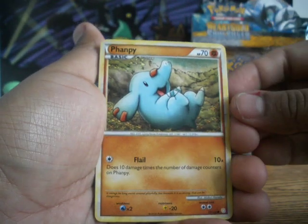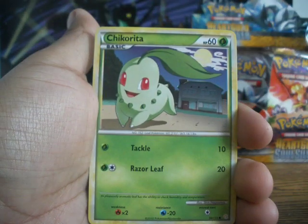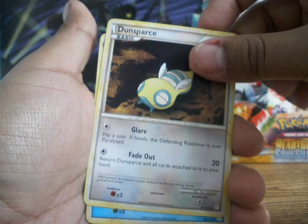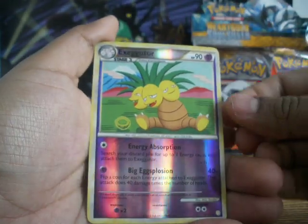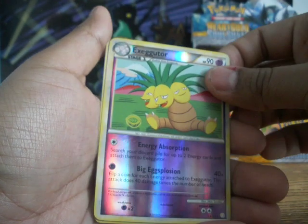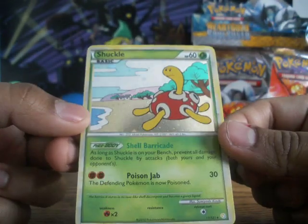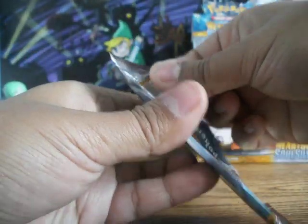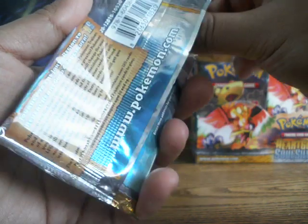Here we have a Clefairy, a Flaaffy, a Jynx, a Slowpoke, a Chikorita, a Dunsparce — that's a really plain looking Dunsparce, but then again Dunsparce is always plain. Croconaw — that'll go nice with my Feraligatr. Mantine. Reverse Holo Exeggutor. I'm getting a lot of reverse holos of what I already have. And a Shuckle Holo. That is nice — that artwork is really, really nice. I'll probably say that a few more times, but this new set is just so refreshing. I wonder if there's a Scyther in this set — I saw that on the internet. I hope so, because that Scyther is the meaning of awesomeness.